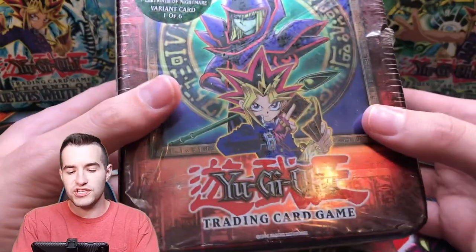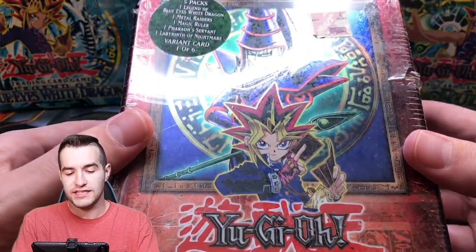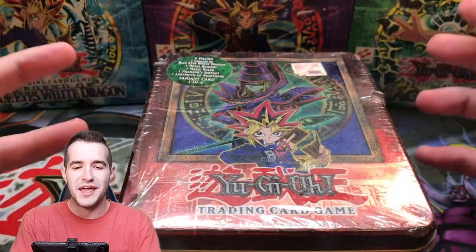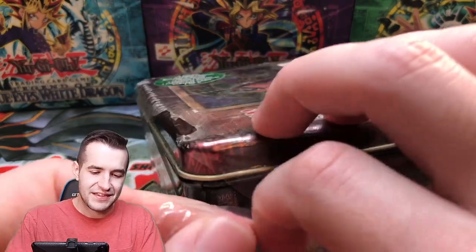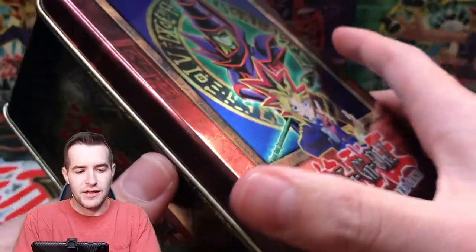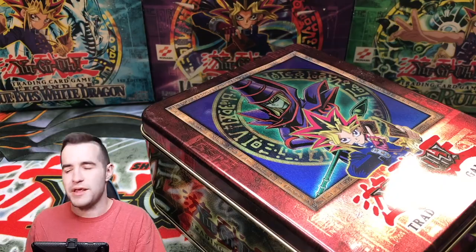Let's get into the Dark Magician 10 opening for Hector — let's see if we can pull something amazing. Will the promo be damaged? We will see. The seal here is very beat up, but who needs a seal when you're going to open it?